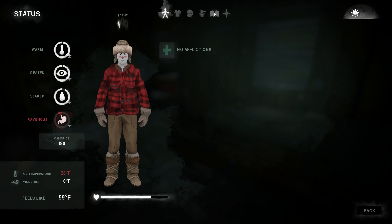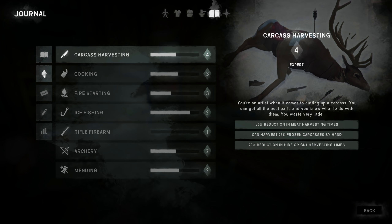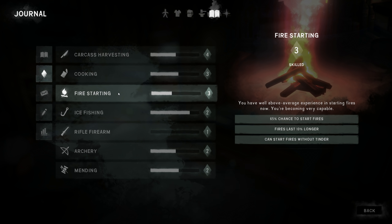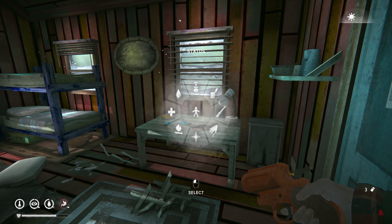Let's check what day it is — day 59. Let's take a look at our skills as well. Harvesting's up to four, going up fast. Cooking's at three — we need to get that up to five. Only one and a half more levels to go, then we can eat parasite-ridden meats with complete immunity and eat zero percent cans without worrying about botulism. Ice fishing's going up nicely, rifle — that'll never go up. Archery two, mending two.